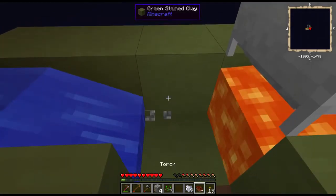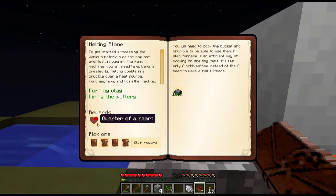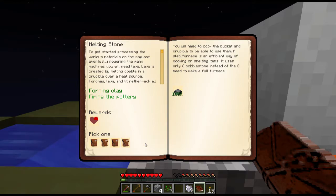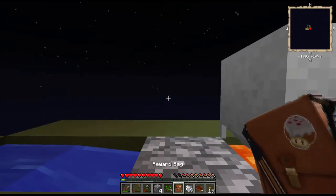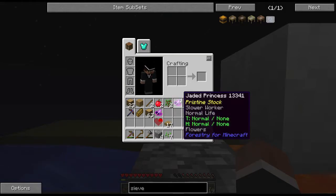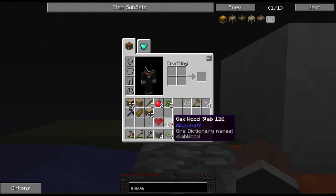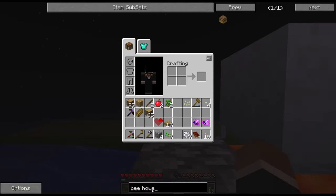We have a cobble generator. Can we turn anything in? Yes, I can claim a reward. Let's make this one — one basic one. What did I get? A Jaded Princess. Not bad, actually — I could make a hive of this. A bee house maybe.